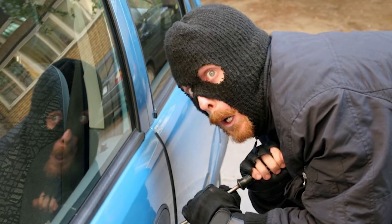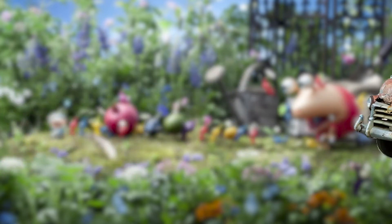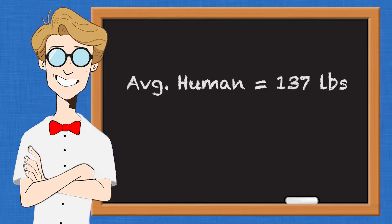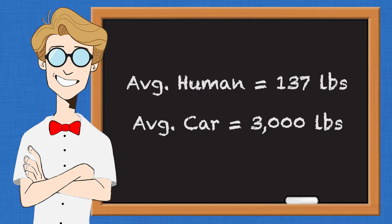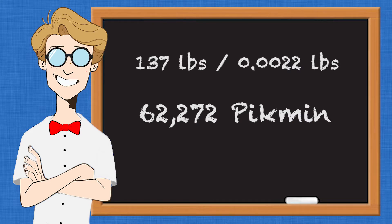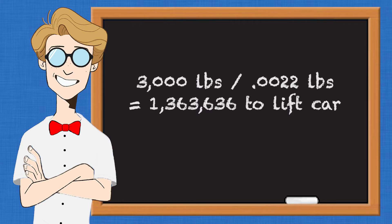So, how many Pikmin does it take to steal a car? If we were to have the Pikmin remove the driver GTA style, and then rather than driving the car away, let's have the Pikmin carry it away. The average weight of a human being is 137 pounds, and the average weight of a car is roughly 3,000 pounds. Dividing 137 pounds by 0.0022, you would find out that you need approximately 62,272 Pikmin to carry the driver out of the car. And then you would also need 1,363,636 Pikmin to lift the 3,000-pound car.